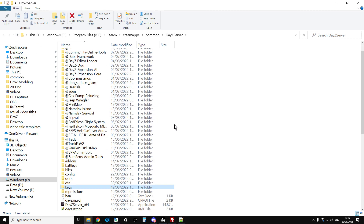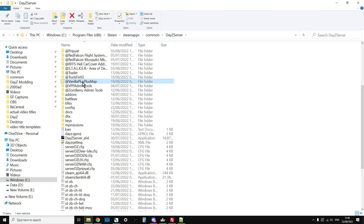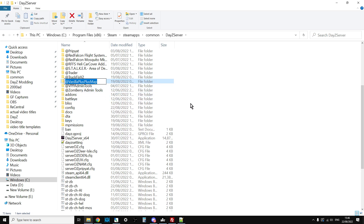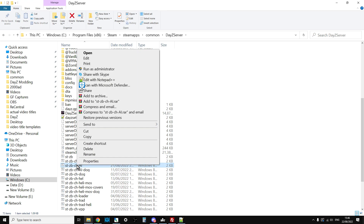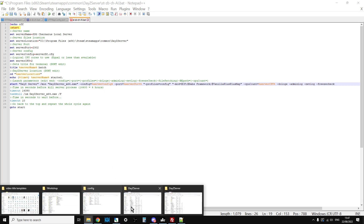Next we need to make sure the server will start with the mod, so you need to edit your batch file. Left-click the mod name once, wait a bit, then left-click again so you can right-click and copy the name of the mod. Then open your batch file in a text editor - I'm using Notepad++ - find the start line, and in the mods section paste it in. So you'll have Community Framework, and then semicolon Vanilla Plus Plus map, then save.